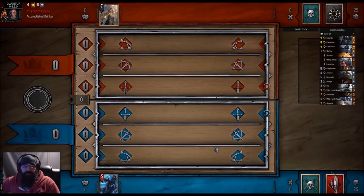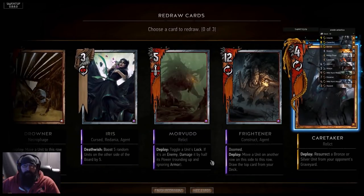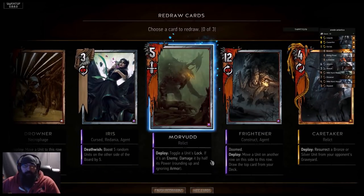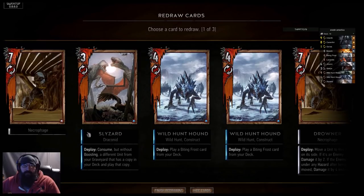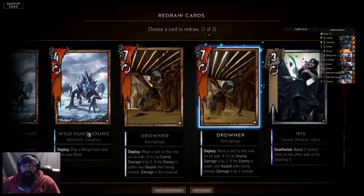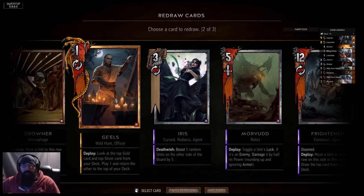So the question is, are we going to be able to keep up with them round one? We got Iris, we got Caretaker, we got Morbid — let's drop the Frost. Three Drowners — I think three is too much. Gels.